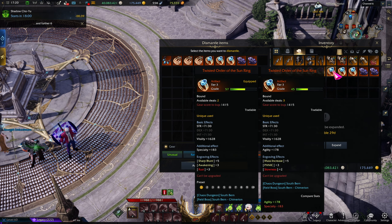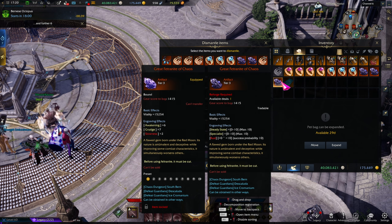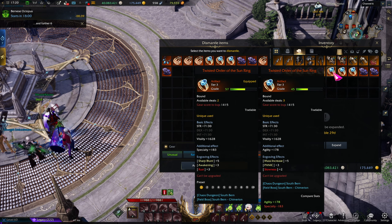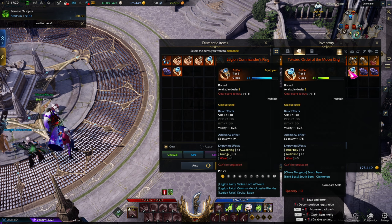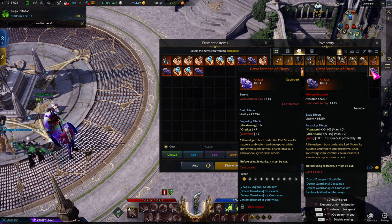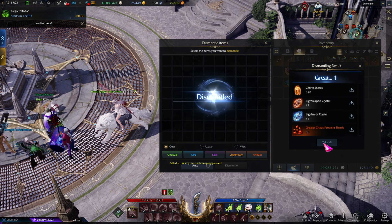We have Mass Increase 5 and Panic 3 — this might be usable by someone, so I'd try to sell this piece. Broken Bone — nah. Steady State and Specialist — I don't think that's going to be useful. Mass Increase we said we keep, not the others. Specialty but with Aether Boy and Guillotine 3 — drop it. Mass Increase with Heavy Armor — nope. Massacre and Vital Attack. And that's pretty much the second thing that I do.